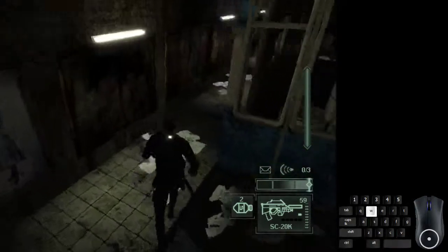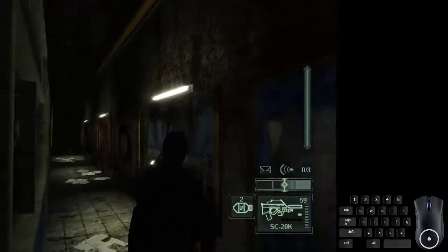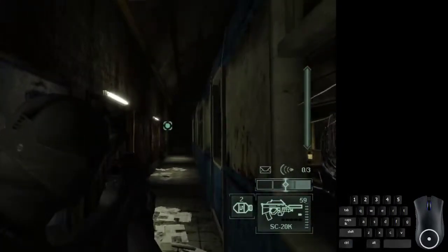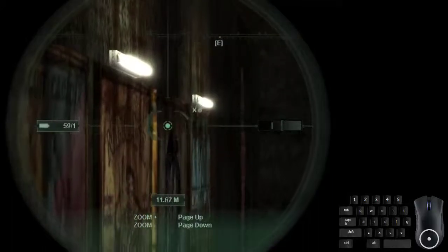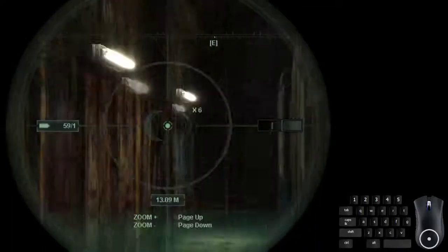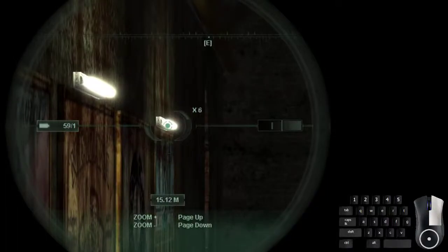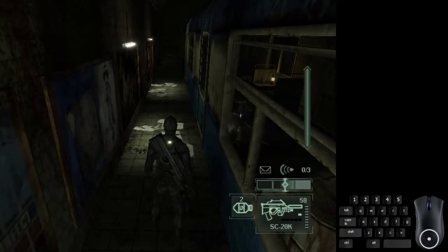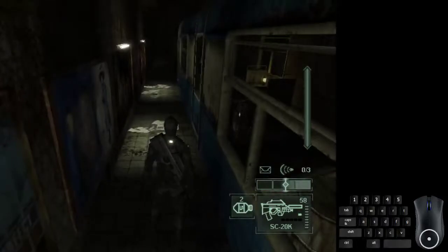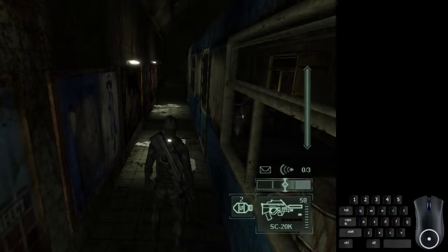Continue on with the mission. Go to around the third light. Once you get there, bring out the SC-20K, scope, and scroll up twice to reach maximum zoom. Alt-fire to focus the SC-20K and shoot this light. You want to shoot out that light because two guards are going to spawn once you get past that shadow ahead, and if you don't shoot it out, they will see you as you run up to them.